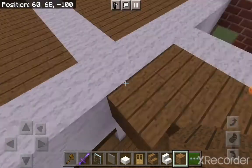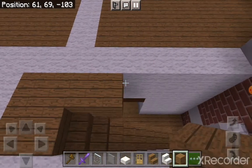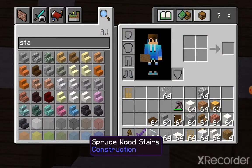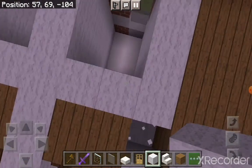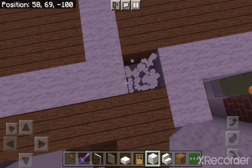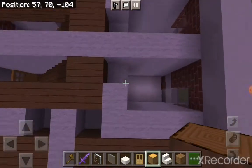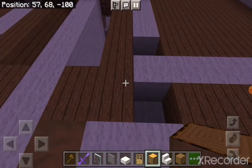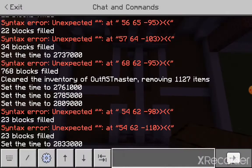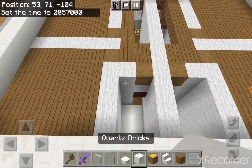I'll add two blocks like that, then just go around adding the rest of the floor. Now I want you to knock out only this one and this one, and also knock out this block over here. On the left side add this one, this one, and this one. In these six spaces we're going to add a stripped log like this.